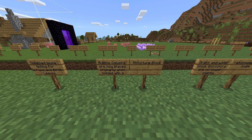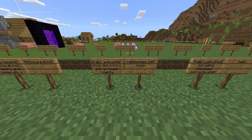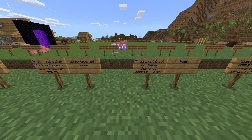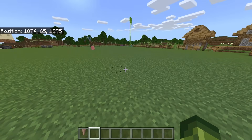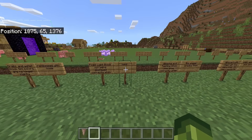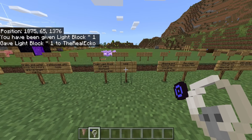Disabled biome tinting for spruce and birch leaves. Bubble columns are now placed properly when loaded with a structure block. Grass and water block tint colors are no longer slightly randomized with noise. Fixed light blocks not being displayed correctly when held.